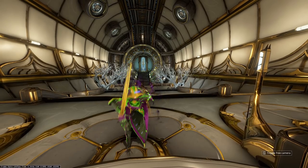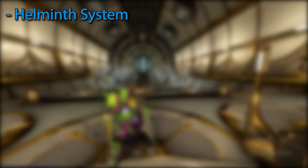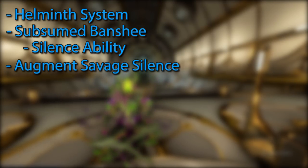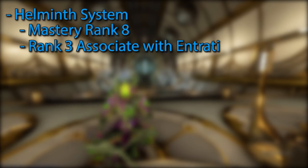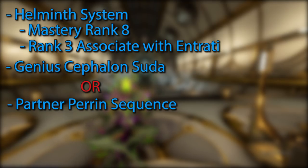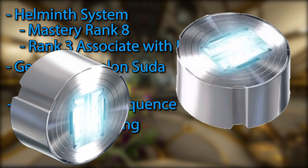Before we go any further, there are a few requirements you need to make this work. You must have the Helminth unlocked and have subsumed Banshee for the Silence ability. You must also acquire the augment mod Savage Silence — you will be putting this ability on the frame you want to level, replacing the first ability slot. These require Mastery Rank 8, Rank 3 Associate with the Entrati, the Rank of Genius with Cephalon Suda, or the Rank of Partner with Perrin Sequence. You must also have 25k standing with either of those syndicates to purchase the mod. Of course, if you don't, just spend the Platinum to buy the augment.